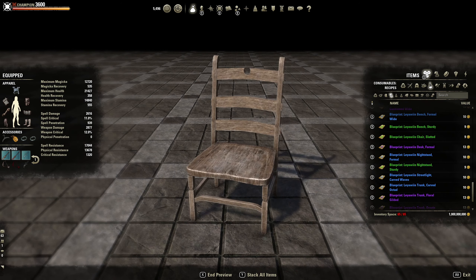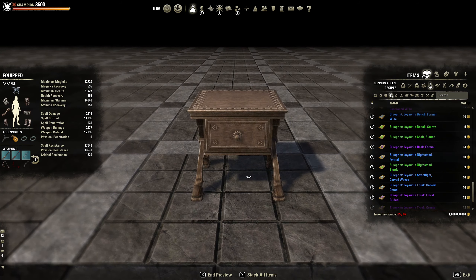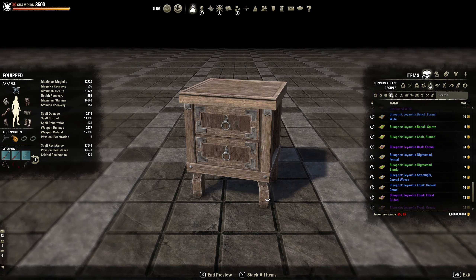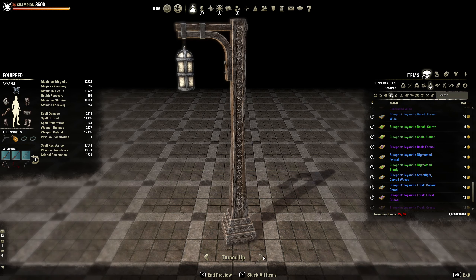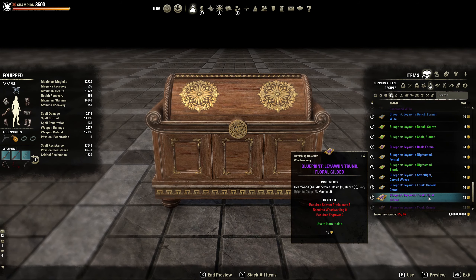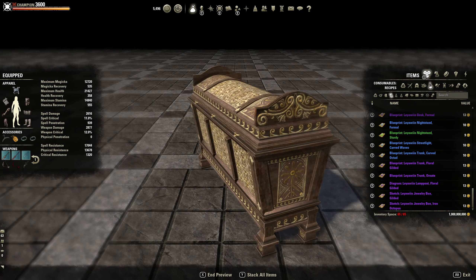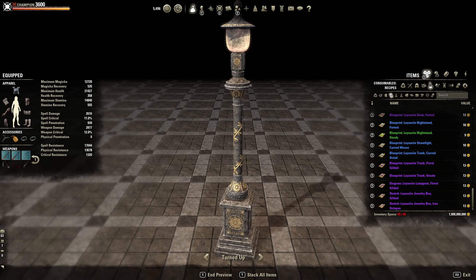Chair slatted. Desk — that's all right. A nightstand. Dirty — a rough wood look. Streetlight carved waves — I do like the design and detail on this. Trunk — I never really used trunks but they do always look nice. Laurel gilded trunk, trunk ornate — that one's really ornate. Floral gilded lamp post — I love that one, it's got like a vine design around it, it's really cool.